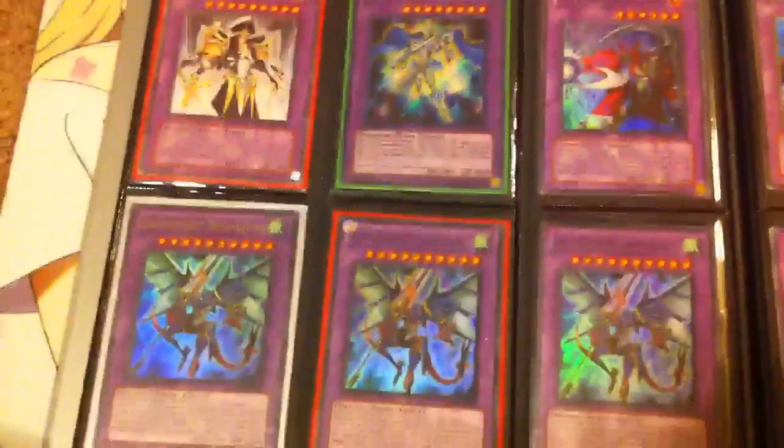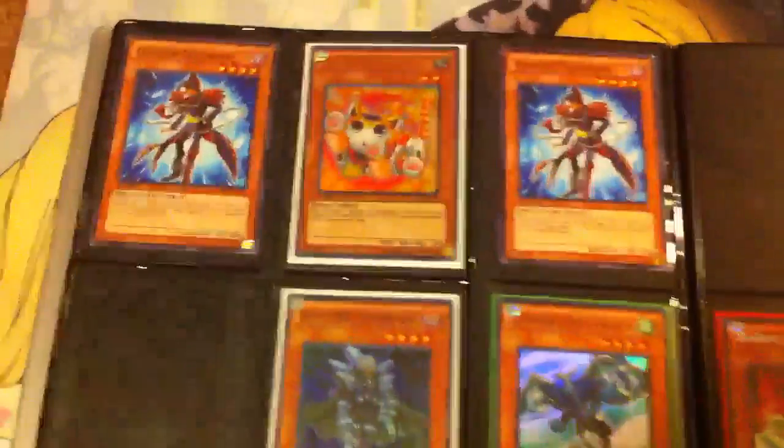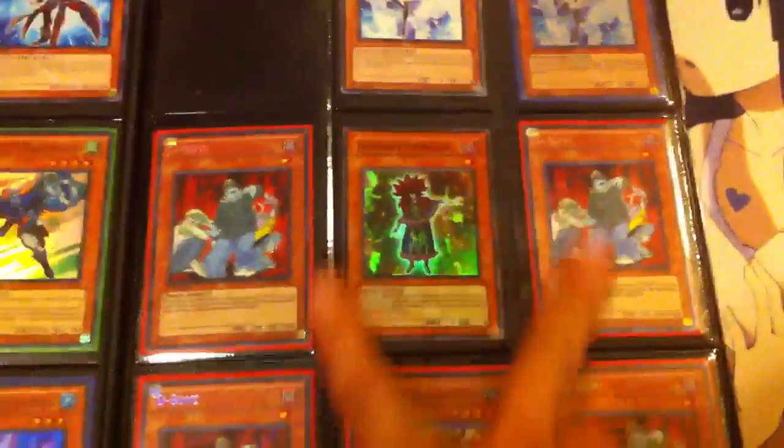Moving on to the next binder — fusions: two Nova Masters, unlimited. Remember to follow my rules and if you want to make an offer just send me a PM, do not leave it in the comments bar. Some rituals: Gishki Gustkraken — got hit on the ban list. Two Tetra Ogres, four Ghost Heralds. Some more monsters: Stratos, two Ice Edge, two Effect Veilers, four D.D. Warrior Ladies.